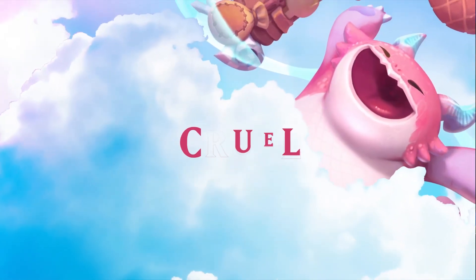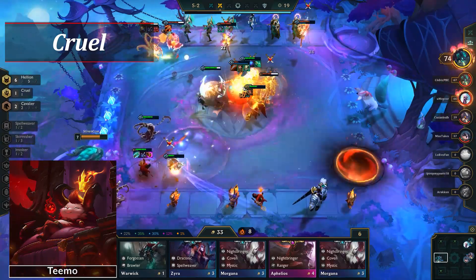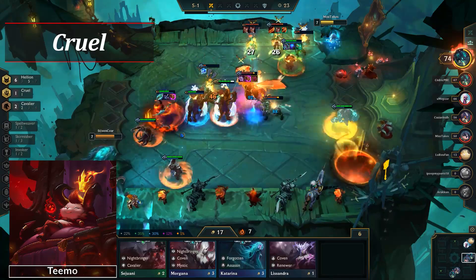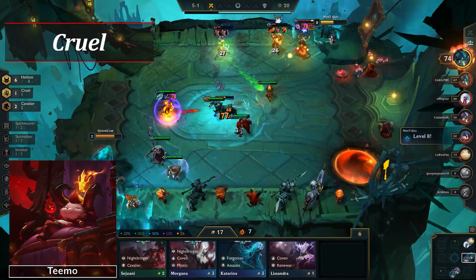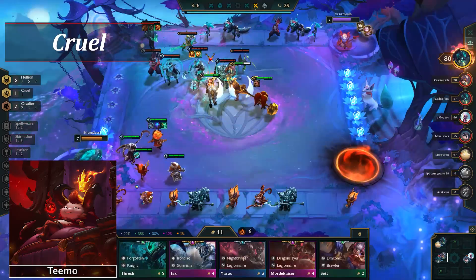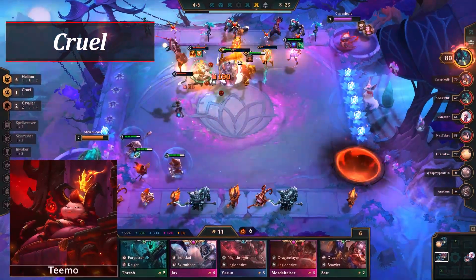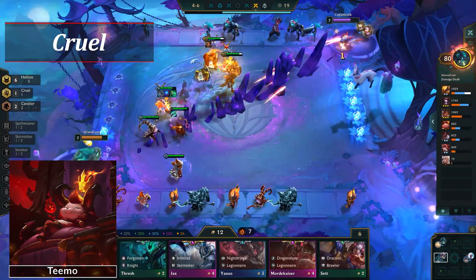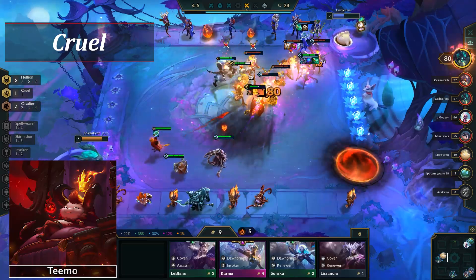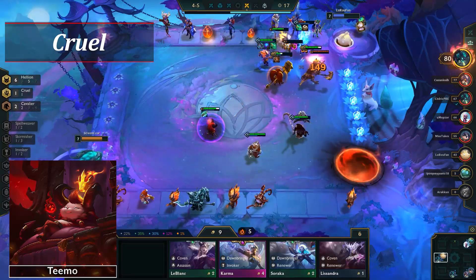Next, we have another solo class: Cruel. Cruel is the solo trait for Teemo in Set 5. One unique aspect is that you cannot buy Teemo with gold — instead, you have to pay health from your little legend's total health pool. You may think you can sell Teemo back to regain health, but no. Once you buy him, that health is gone, and selling him will give you gold instead. The other interesting aspect is that when there's one enemy unit left against Teemo, Teemo essentially auto-wins the fight. So be wary of running long drawn-out compositions that come down to the wire, as anyone running Teemo is going to win that round against you.